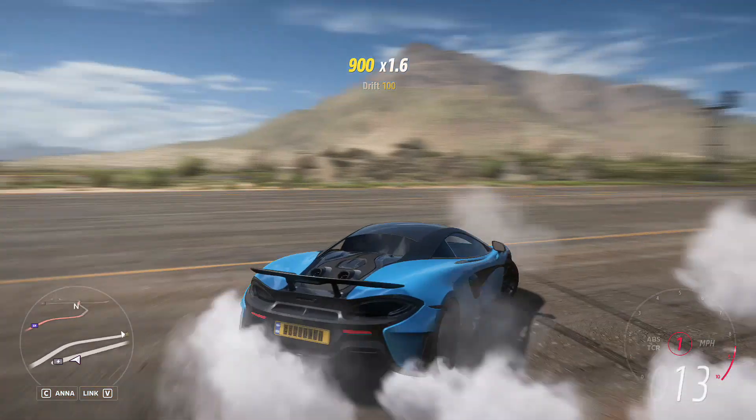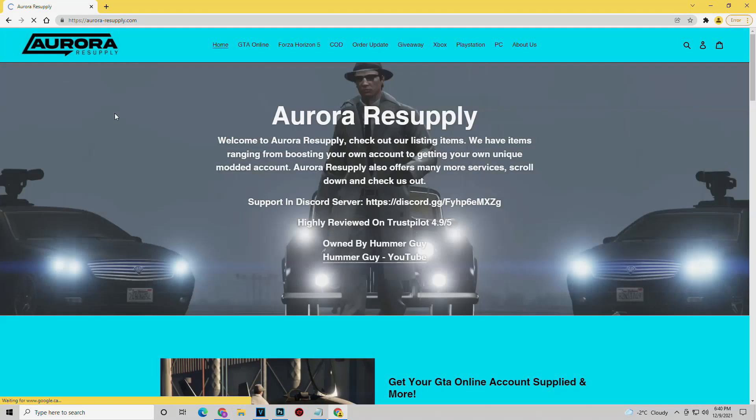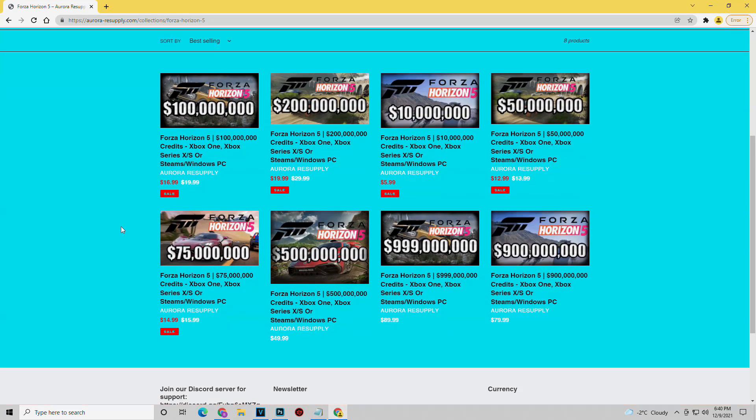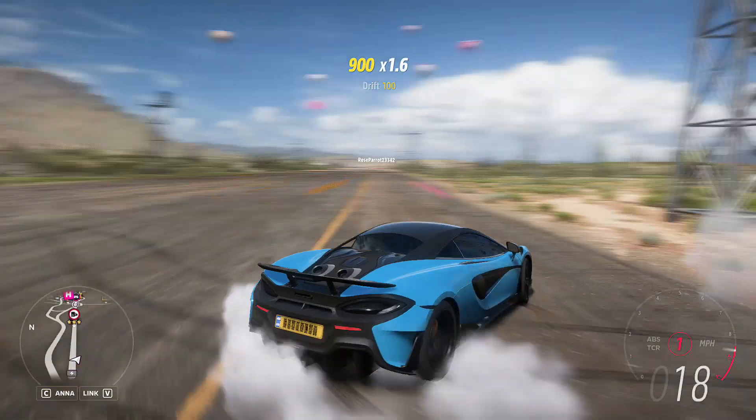This video is sponsored by Aurora Resupply — the number one supplier of Forza Horizon 5 credits. They have a variety of options starting with 10 million credits for only six dollars, all the way up to 999 million credits for 90 dollars. Make sure to use my code 'eradicate' at checkout for five percent off your purchase.